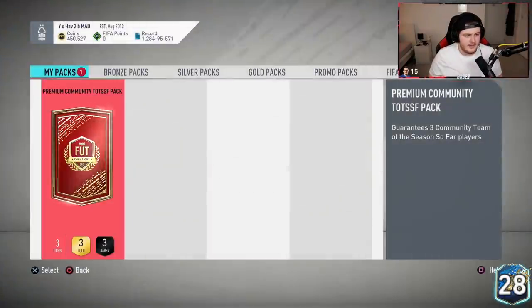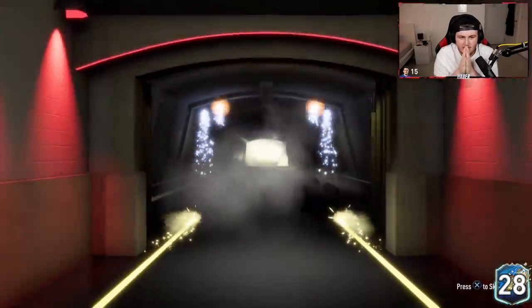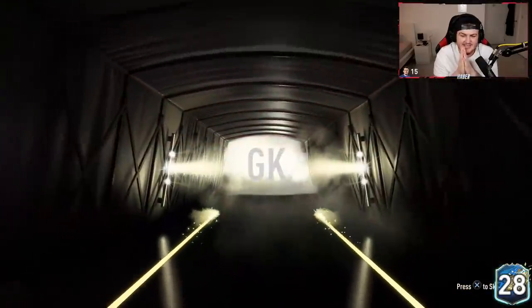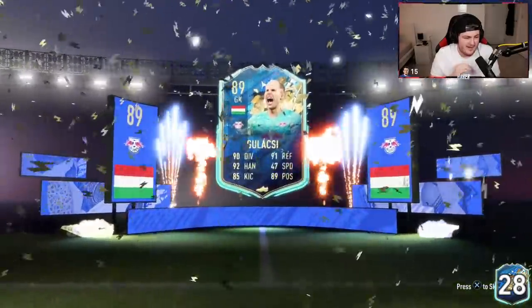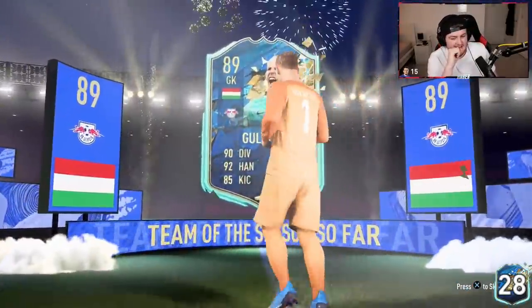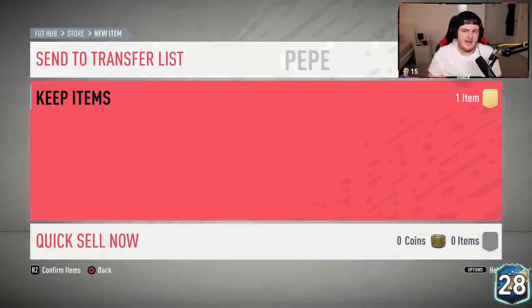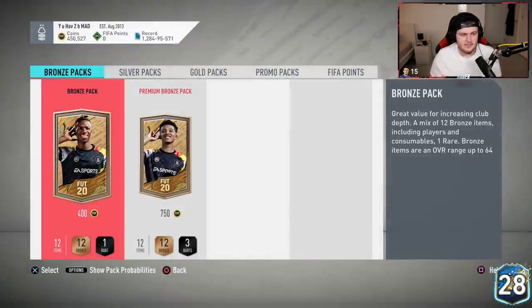Premium Community Team of the Season pack — come on EA. It's Galaxy. Dembele and Mukiel are the only ones that can save this. That's kind of tough, that's not an amazing set unfortunately. But we go again for Premier League Team of the Season.